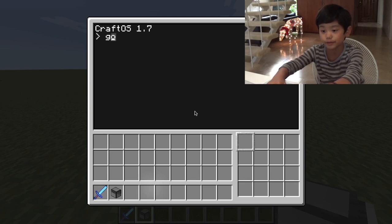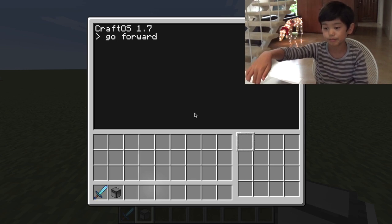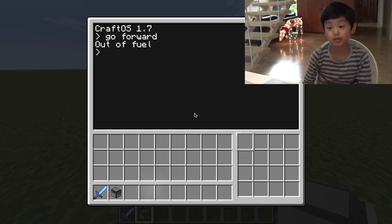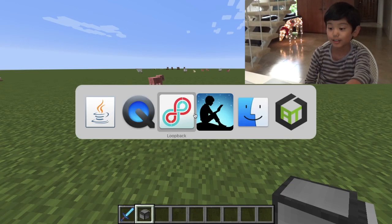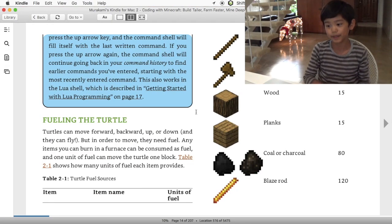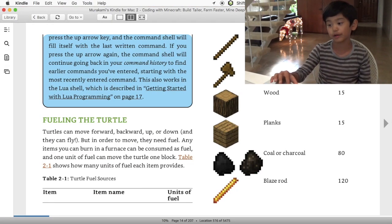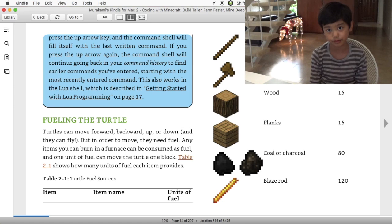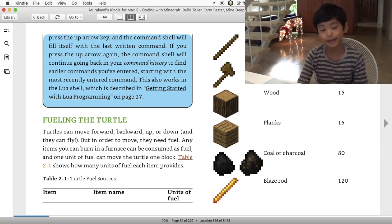First I'm going to teach you the basics: how to go forward. Type 'go forward' and press enter. It says 'out of fuel' — that's what will happen to you too. Let me check this book that taught me. One stick gives five moves, and moving up, down, or in any direction uses one fuel each time.